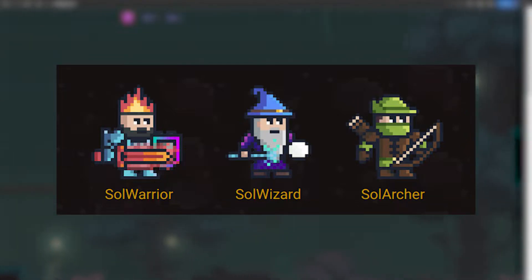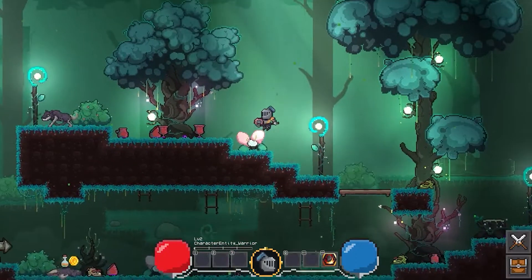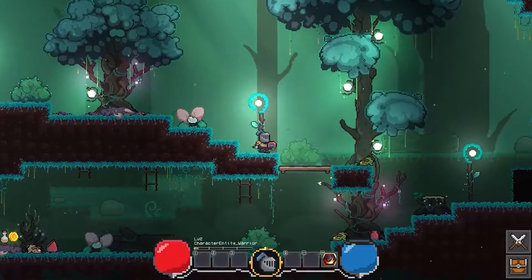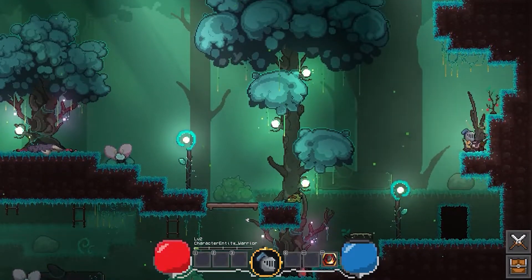The NFTs for Solanthisi were launched in three waves, each wave a different collection. The three NFT collections are the Sol Warriors, the Sol Wizards, and the Sol Archers. The collection your hero belongs to will also decide how it plays in the game. If you're familiar with other RPGs, you should have an idea about how they perform, but for those who aren't, I'll give a quick run-by.